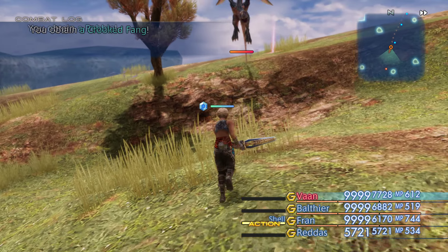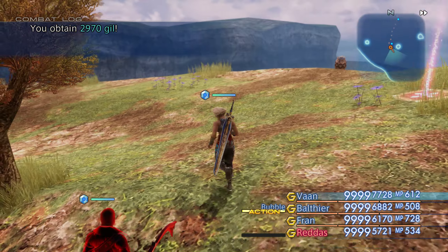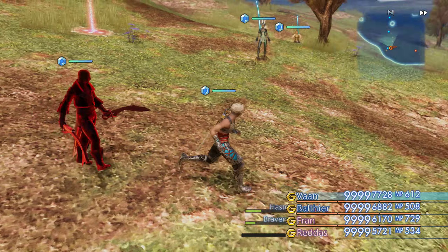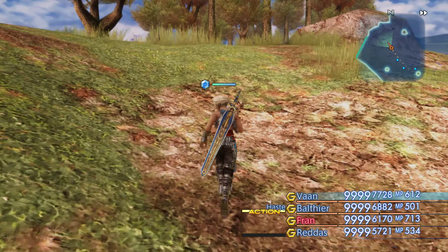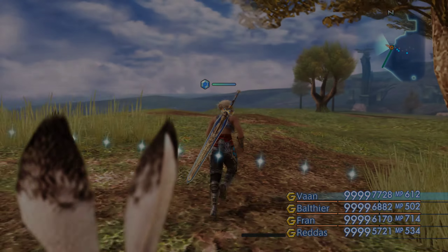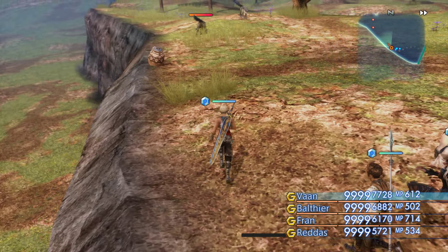You'll notice he's using Gill Toss to just kill these guys. I bet it's Basch doing it, not Reddas — now that I think about it. What I'm here for is Cleanse, so that's really what matters. That is a spell you definitely want to have.